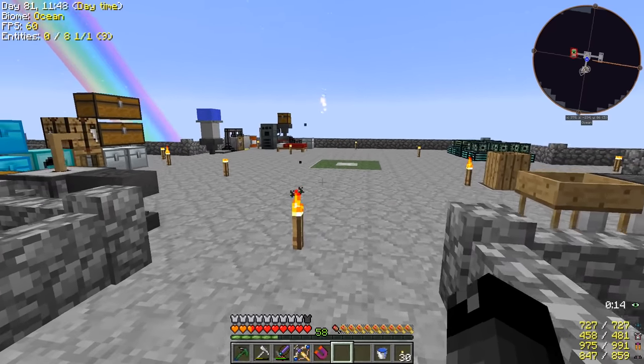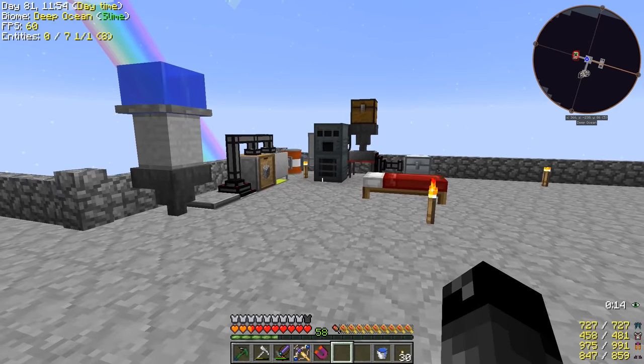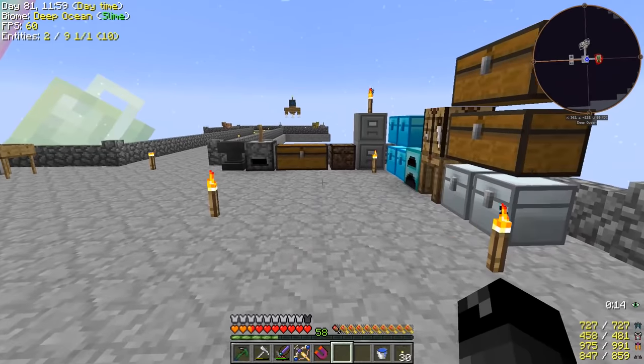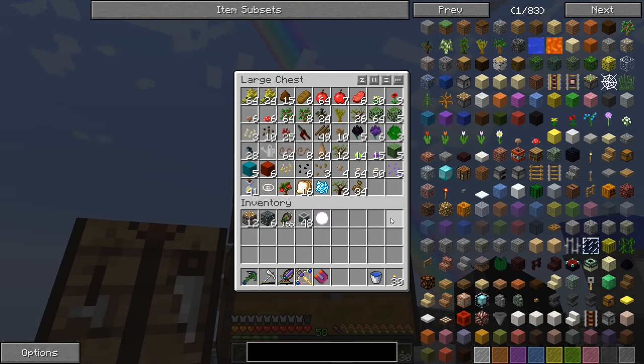We didn't make the watering can previously because it required electrical steel, if I remember correctly. And since then we have made an alloy smelter, so yes, we are able to make electrical steel. So I did that, so we do have a watering can in here somewhere.